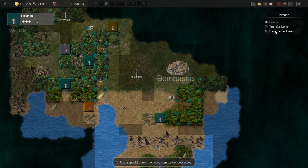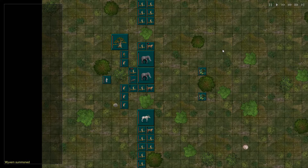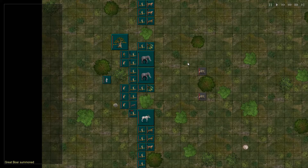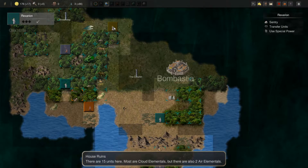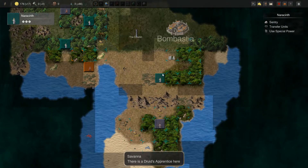Either way, we're just going to summon up a few more mythic beasts. We'll do major animal summoning as well since we have the required resources for it. 50 against 15. But he has those damn cloud elementals and I hate them.